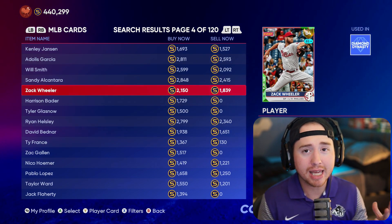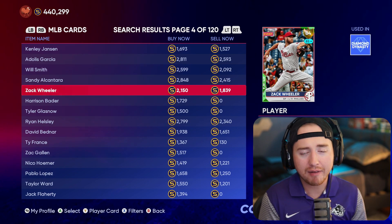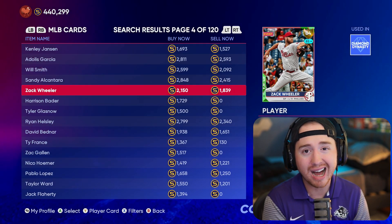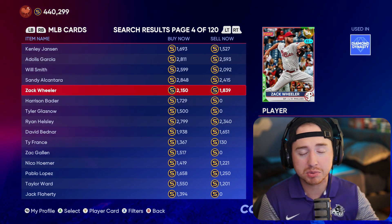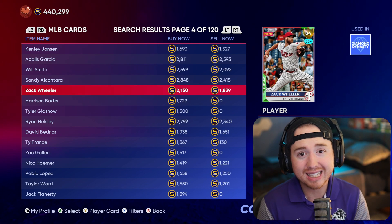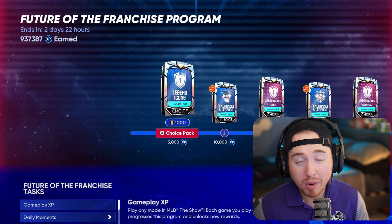Keep an eye on those guys and have your roster update investments ready to go on Friday. Favorite them on the marketplace app so they're on your watch list, then cash in on those when the next roster update hits — hopefully getting them at a reduced rate to make a ton of stubs.